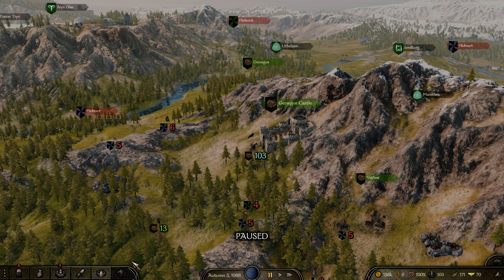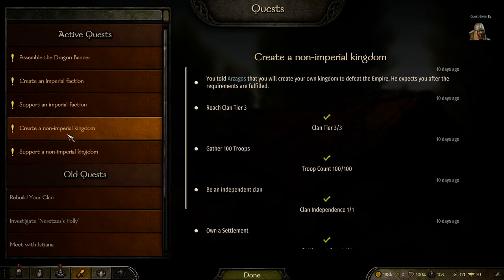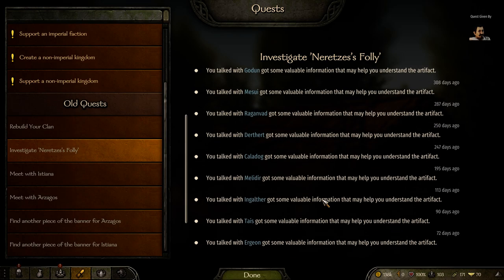Straight to it. There is a large quest chain that you're going to have to go through to create a kingdom. There are two different kinds of kingdom: imperial and non-imperial. The imperial kingdoms are going to be the east, west, and southern kingdoms. Then all the others — the Kurgit, the Kuzait, and basically everybody else — are non-imperial kingdoms. You need to assemble the dragon banner. This is your main quest chain, and it starts off with 'Investigate Neritezz's Folly.' If you've started playing the game, this was probably one of the first quests that popped into your inventory.